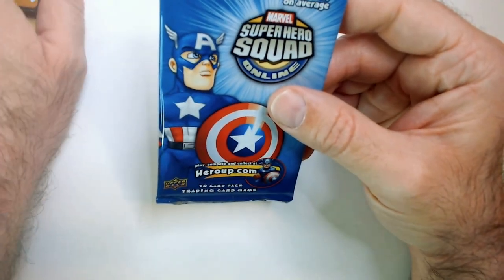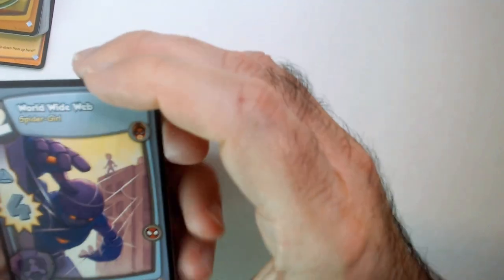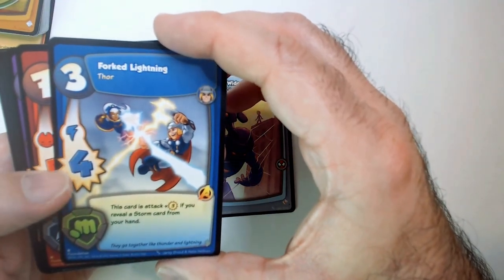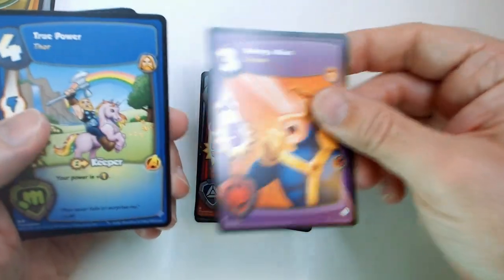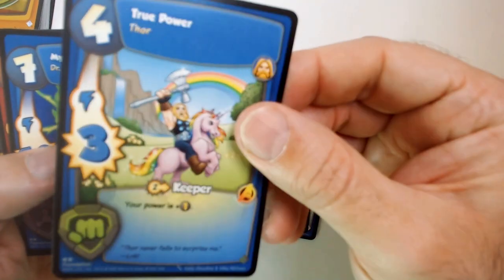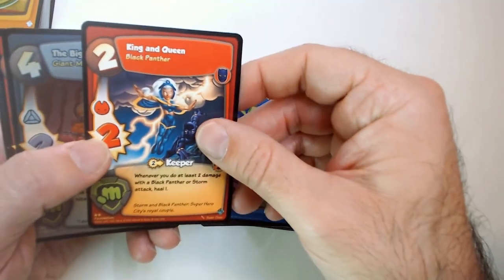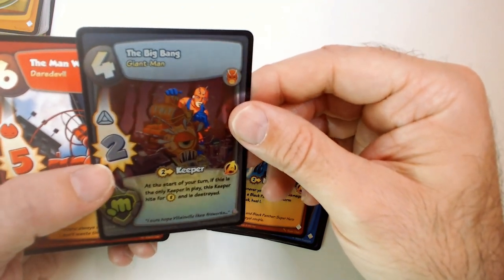One rare in every card - wait, it says one rare card in every pack on average. So maybe you won't get a rare card. Probably well, I know in starters it should give you one. Got a duplicate already. There's a new card - Fork to Lightning with Storm and Thor on there. Savage Leap. Wolverine. Having a Blast - Cyclops. True Power - Thor on a unicorn, Dr. Strange. 10. Queen and Queen Black Panther, Storm. Here's the foil - maybe it's a rare - the Big Bang. Giant Man and I can't tell what that is.